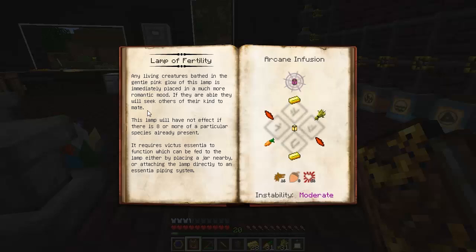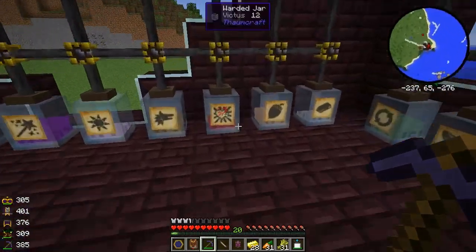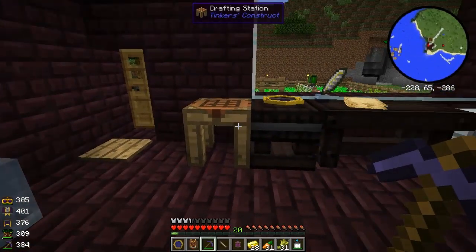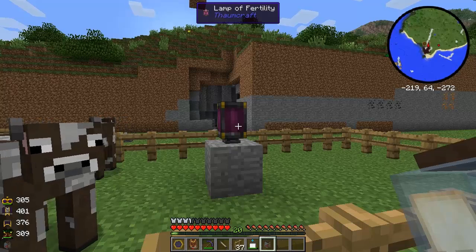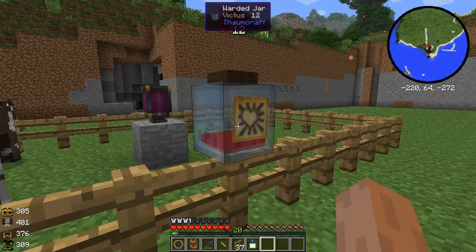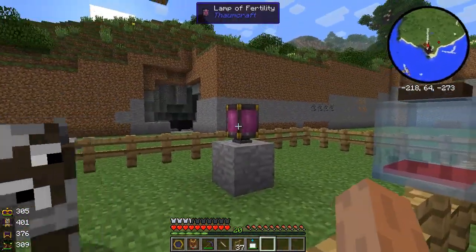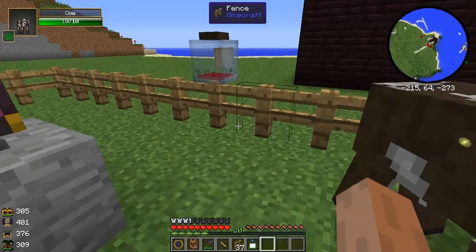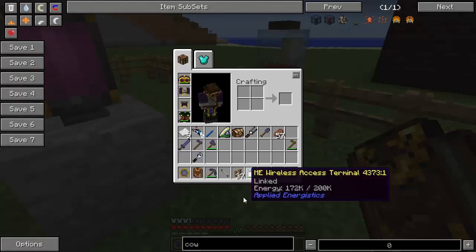So what do we feed this thing with? We need Victus Essentia to feed this. Here's our Victus jar. I don't have any animal pens, so let me go set one up and I'll be right back. Okay, I made a little cow pen - they're all fenced in. I put the Lamp of Fertility over here and I'll put the jar of Victus right over here. As you can see, they're pretty quick to fall in love and have a baby cow. And it won't make more than eight animals, or it won't be in effect if there's more than eight of one kind.